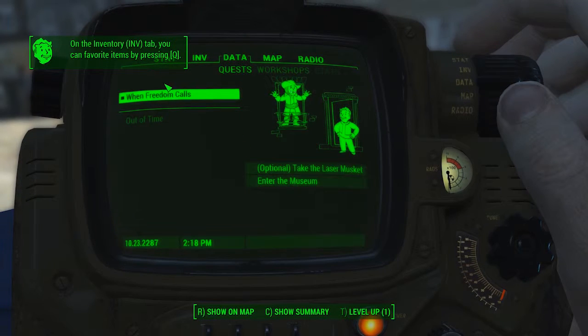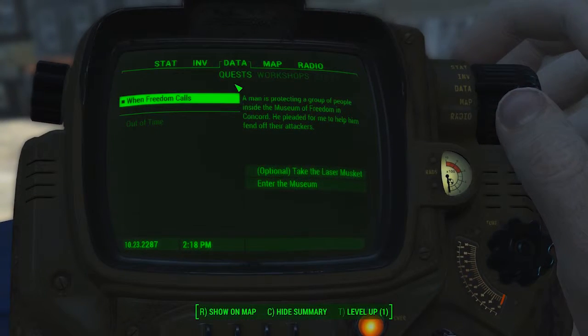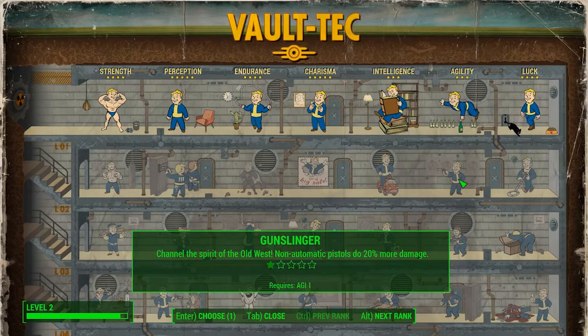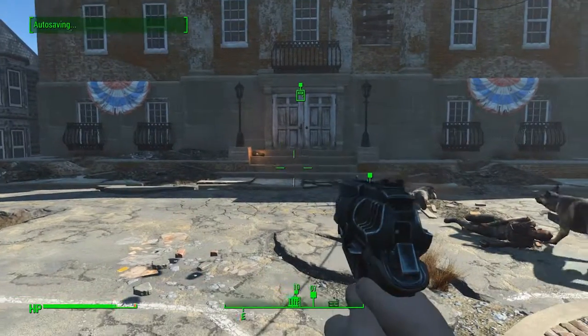We need to take the laser musket and enter the Museum of Freedom - that's where we are. Apparently we actually have a level up, so we'll go ahead and do that before we go any further. I don't know which one - let's go with Gunslinger. There we go, we haven't got very much in agility so I probably need to try and increase that. But anyway, at the moment let's carry on with the quest.